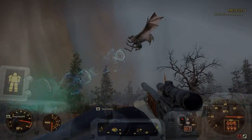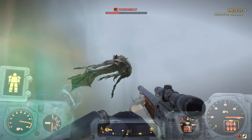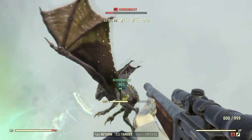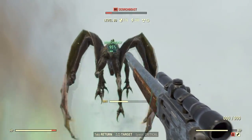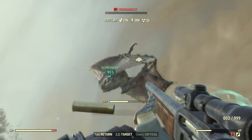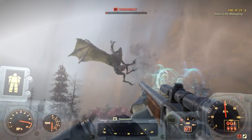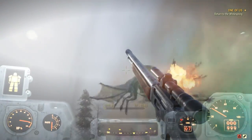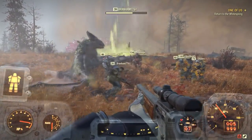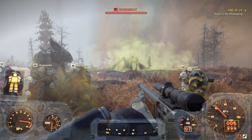Hey guys, welcome back to another Fallout 76 video. This one's going to be about steel and lead, specifically where you can easily farm these junk components, because steel and lead is extremely useful for crafting ammo, especially if you are a heavy weapons build. You probably find yourself constantly out of steel and or lead to make your ammo types, whether it be for the minigun or for the .50 cal, which is what I personally use.